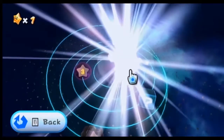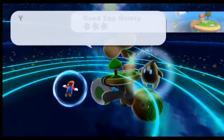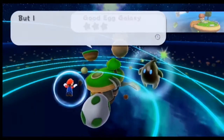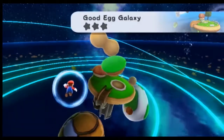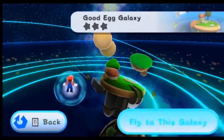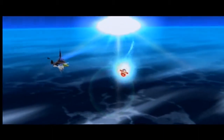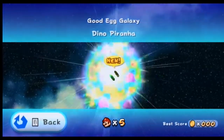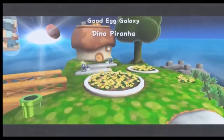This is pretty much how all the hub areas kind of work. You've got a handful of galaxies, all of which can be unlocked by having a certain number of power stars. I think the maximum amount you need to unlock the final galaxies is like 60 — I think it's like half of the total stars you can collect.